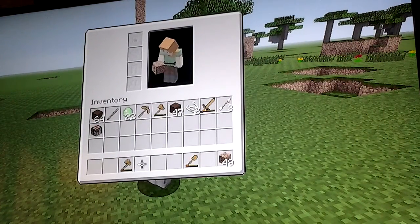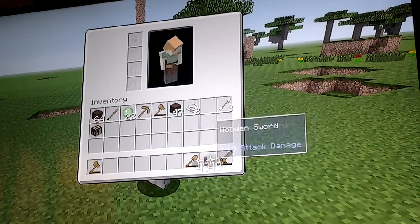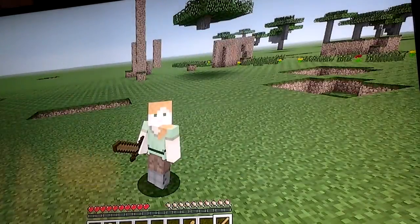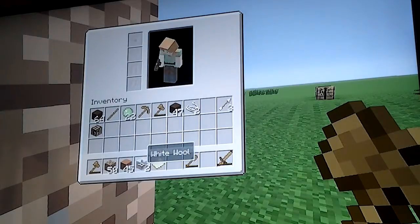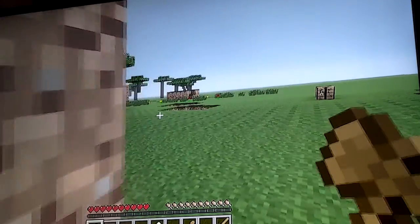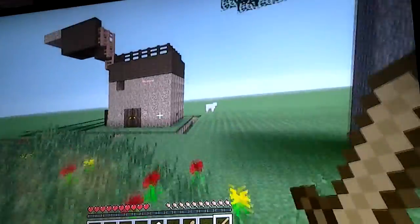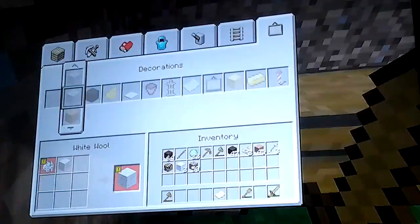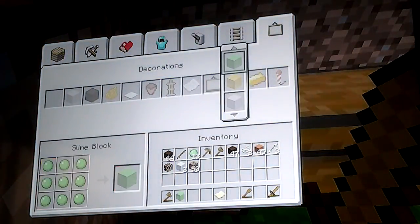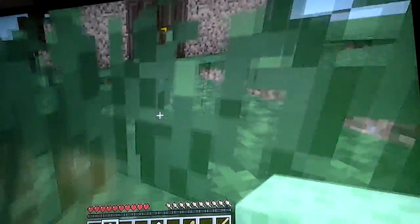I think I'll build a trampoline instead — that will probably be good. So let's build a trampoline. What we're going to need to do is build with slime blocks. I have 22 slime blocks already, so I'll be able to make a few slime blocks. Let's make two slime blocks — that will be good.